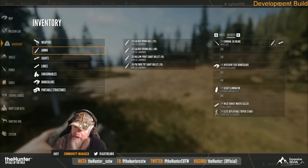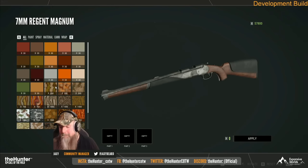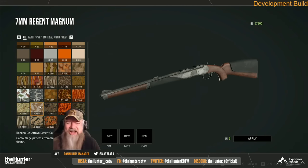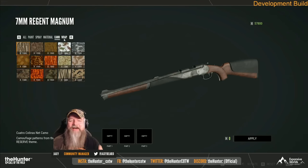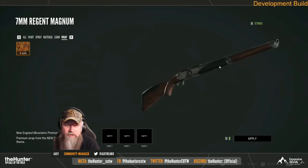Now we get to the final thing that is going to be coming with this update, and it's probably my favorite feature out of everything. We are finally getting a weapon skin system in the Hunter Call of the Wild. It looks like we're going to be getting them free for every single map that we own. For every single map that you own, you are going to be getting two weapon skins that come with them — two for Leighton, two for Hirschfelden, and then two for all of the other maps in the game. The brand new weapon skin feature looks pretty insane — we're going to have multiple different regions we can put these skins on, so you could mix and match multiple skins. It looks like it's going to be a really awesome system.